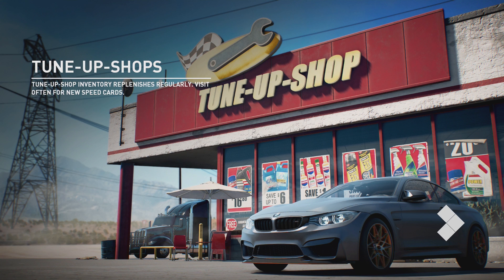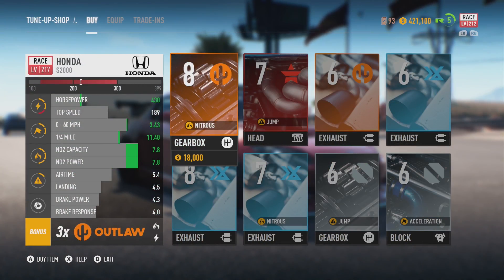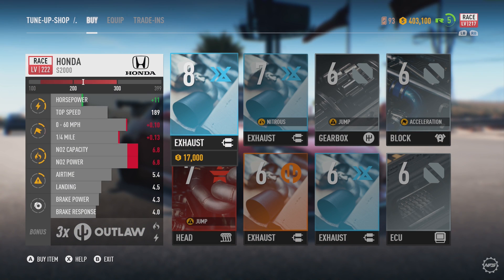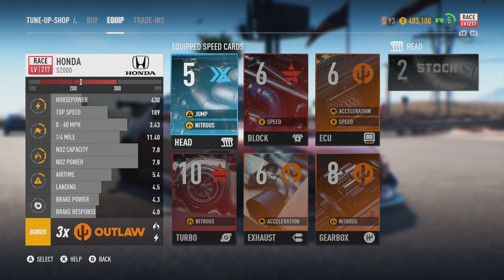I want to get a speed boost and hit 195 miles an hour. This is not officially part of the walkthrough by the way - that'll happen tomorrow when the full game comes out. That is quite a good gearbox - a very good gearbox indeed. NOS goes up dramatically. Let's get a NOS gearbox - a NOS gearbox is now equipped. So that's a level 8, I think we need a new head - yeah we need a new head. Our top speed currently is 189 miles an hour.